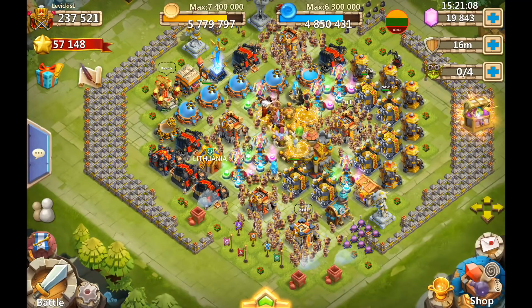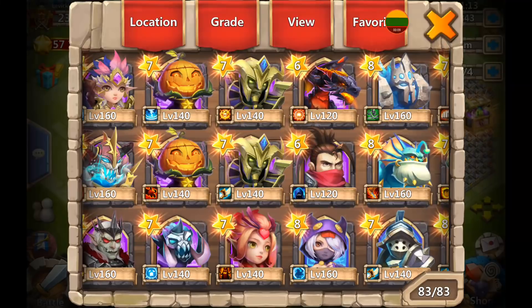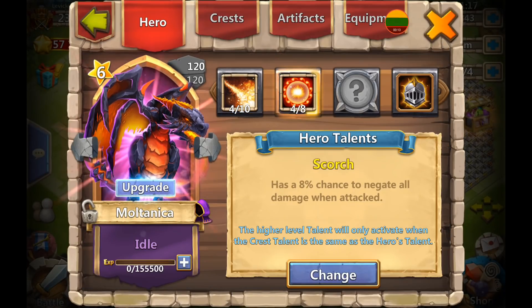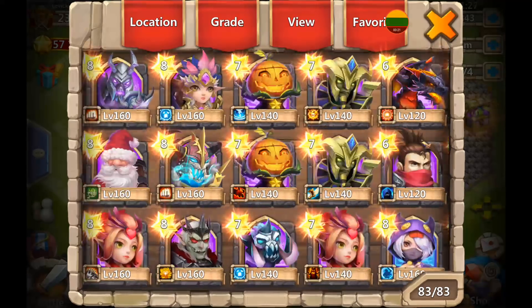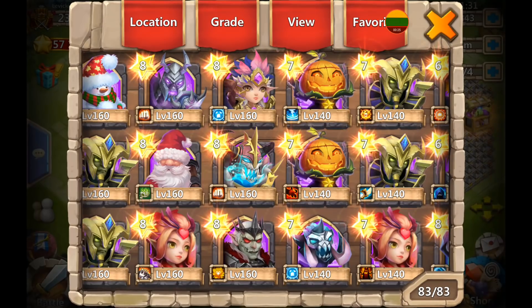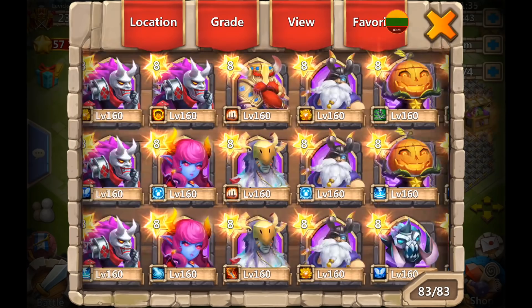Welcome back! In today's video we have 20,000 gems to roll for one very specific talent that a guildmate of mine asked me to do. We're looking for this one at level 5 for this bad boy — he really wanted Ronin for a very long time, managed to get one yesterday, and now he just needs the talent. That's exactly what we're here to do.